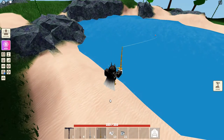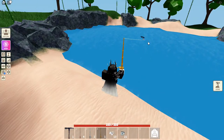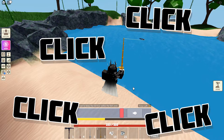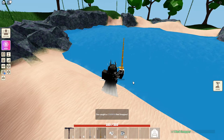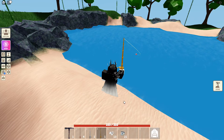What you're going to want to do is throw the fishing rod into the water. You'll see a fish swim up to it, and then you're going to want to wait and then click. You've got to try and get it inside the zone by doing that, and you've got to do that until you get a legendary, which means you are able to get a propeller.